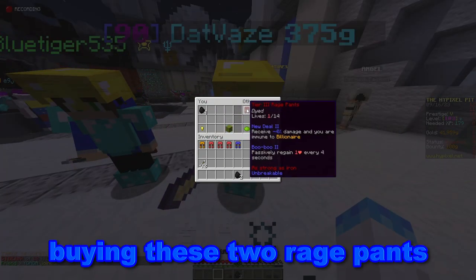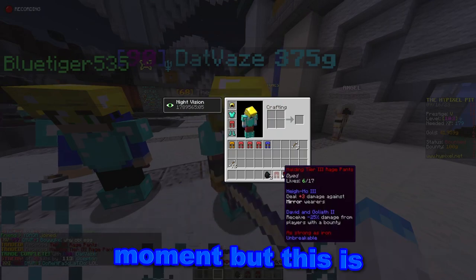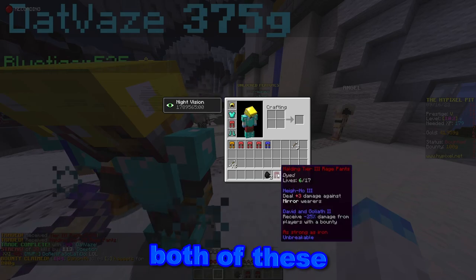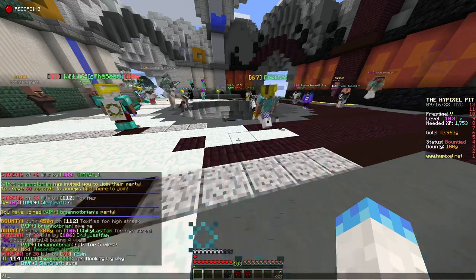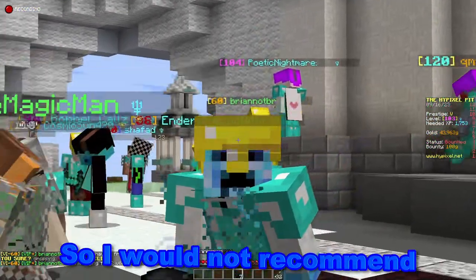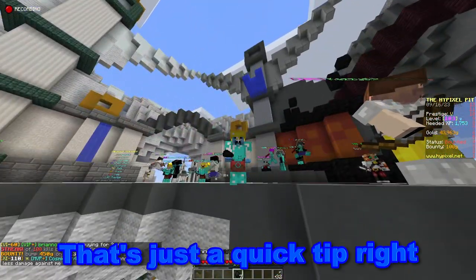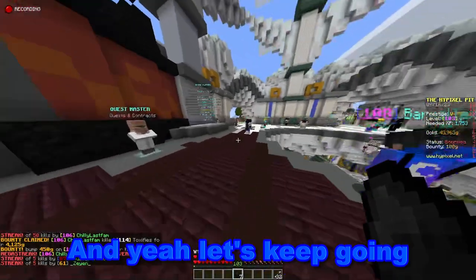I ended up buying two trash rage pens for four Val. Not using all my money at the moment, but this is still a decent flip — I could probably make about one Val profit on both of them. I tried to sell both for five Val since I couldn't find a trade for six Val. To be honest, those rage pens were really difficult to sell, so I would not recommend buying trash rage pens and trying to flip them. It literally took me like 15 minutes to sell those.